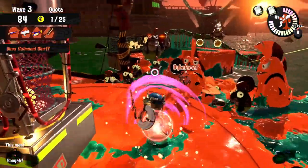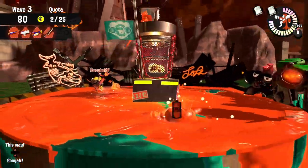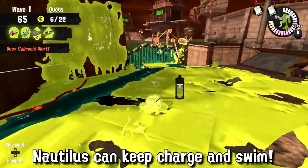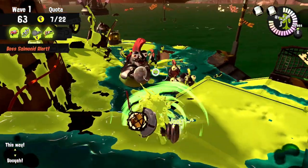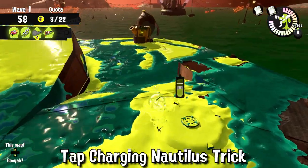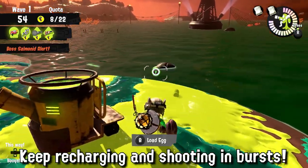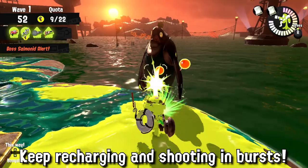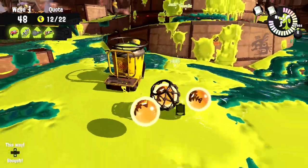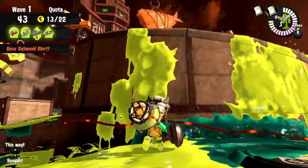While the Heavy Splatling I recommend staying at range as usual, the Nautilus is a special Splatling that can hold its charge while swimming. This allows you to be more aggressive with the weapon and take larger risks as long as you have the charge ready. A lesser-known secret tech for the Nautilus is that at the beginning of its firing it actually shoots faster than later, similarly to the Ballpoint Splatling. These two Splatlings are very good against most bosses as long as they stay at range, but keep an eye on your positioning.